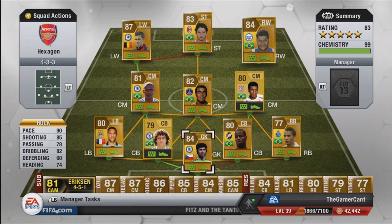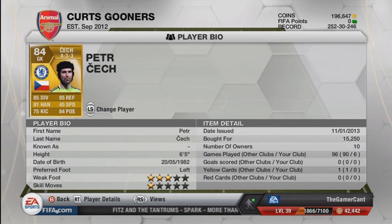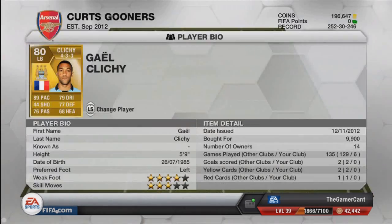So let's walk through each individual player. In goal we have Petr Cech, 15,250 coins — very, very good goalie, one of the better ones in the game. He's absolutely massive but also has really good diving and reflexes, so he can get right into the top corners to save those shots for you. Left-back, we have Gael Clichy, one of the better left-backs in the Prem. Very, very quick with 89 pace, also pretty solid defensively and not too bad going forward. Four-star weak foot and three-star skills isn't bad at all for a left-back.